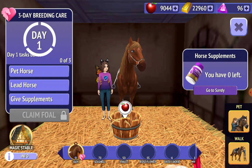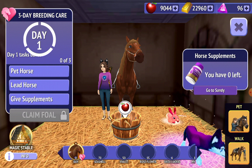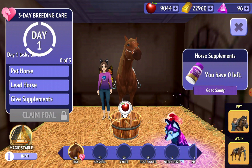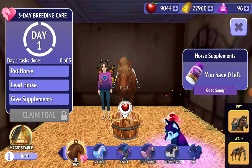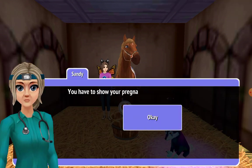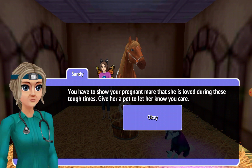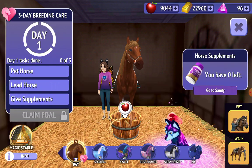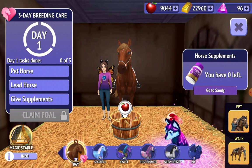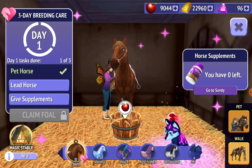Why am I standing there? I love this horse. Where is it? Where is my foal? You have to show your love — give her a pet to know you care. So how do I pet her? Oh, pet. Thank you.